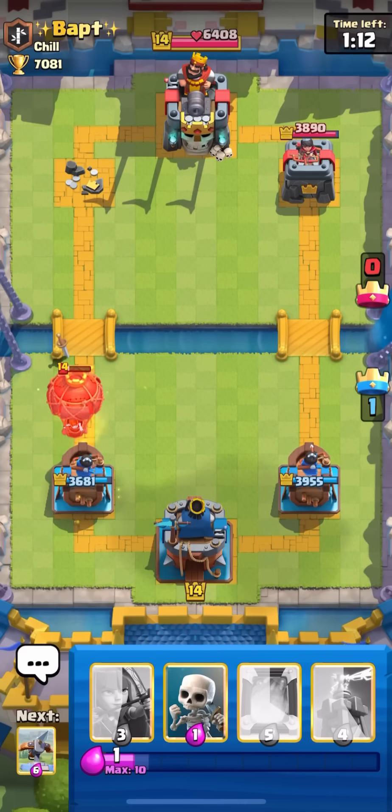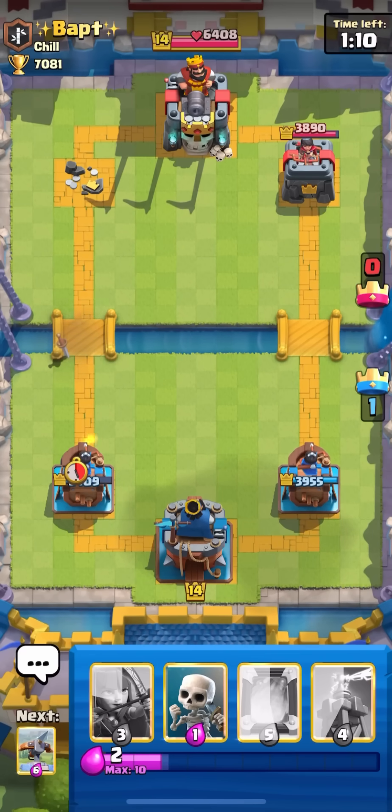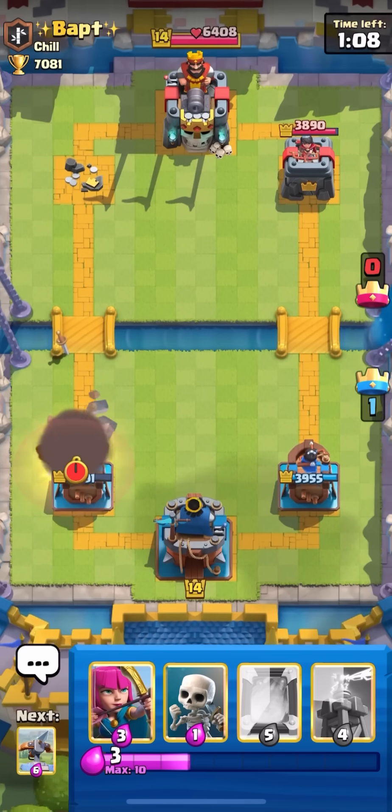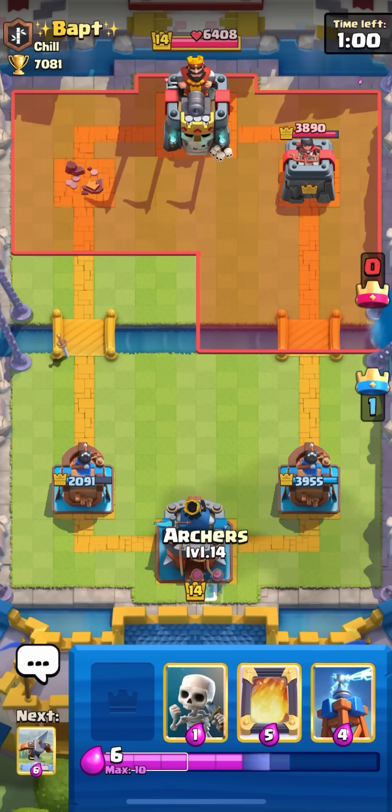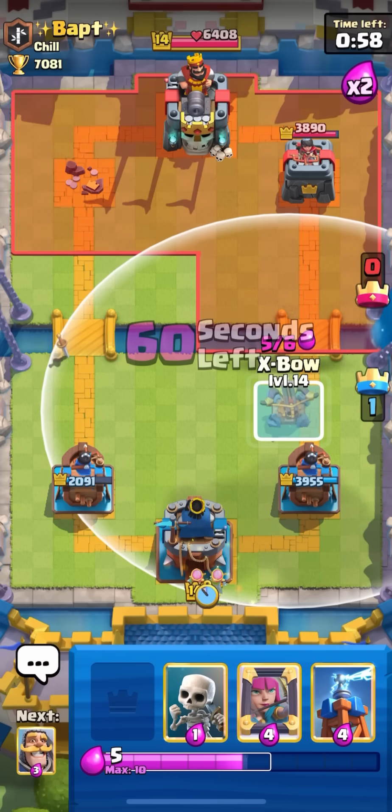Most likely he's gonna zap, so I think the balloon will get a hit but I'm gonna fireball anyway because I'm trying for as much damage as possible. With a well-timed fireball you can actually fully counter the balloon, but if they know what they're doing they'll zap just to get one hit in. Going into double elixir this is looking pretty good for us.